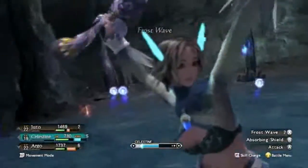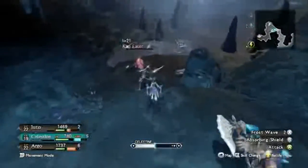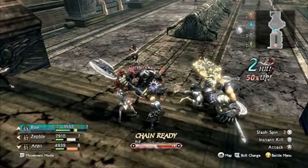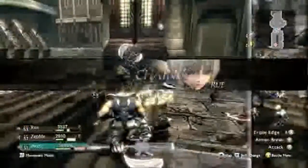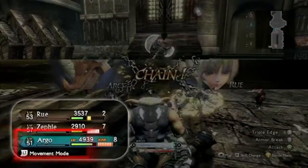Argo is able to take the attack bonus given from the chain and use it in his next skill. As you can see in this scene, Rue has used her skill while in Overdrive and is now chain-ready. She'll chain with Argo, but if you'll notice, Argo's stamina is nearly maxed out as well.